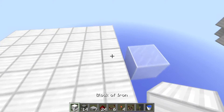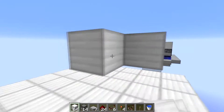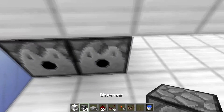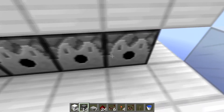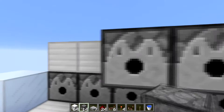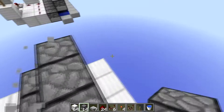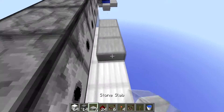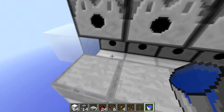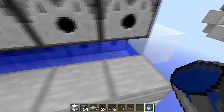First, come three blocks back from the front, place a block down there, and place temporary blocks along like this. Then place dispensers under it — seven of them. Then come to the front and place dispensers like this on the front. After that, get rid of the back blocks, come to the front and place down your seven slabs along here. Then get your two water source blocks, start at one end, and keep filling across.